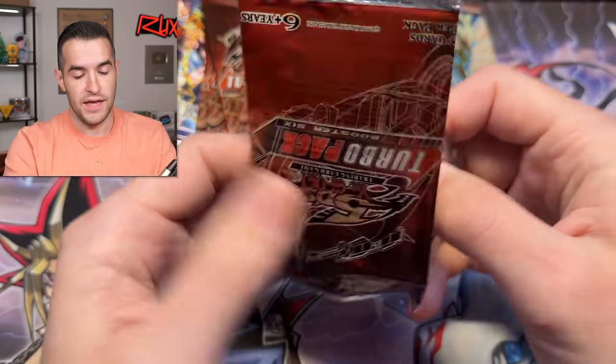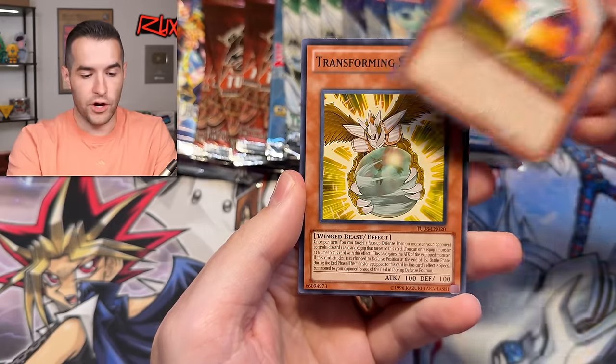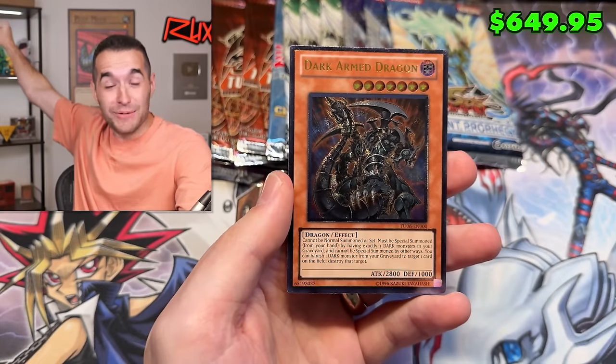Turbo Pack time — hopefully you guys are enjoying this longer video. There are going to be some longer videos mostly in this week, so have fun and enjoy them while they last. Battle for Artemis — we have Transforming Sphere.